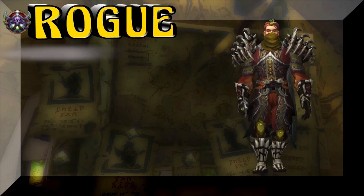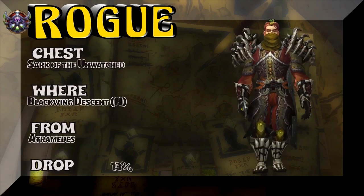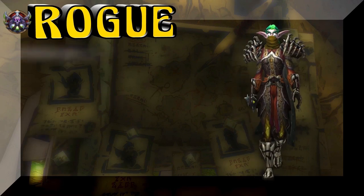Moving on, we're going to spin you all the way back in time to Blackwing Descent Heroic, which is out of Cataclysm. Sark of the Unwatched — interesting name — 13% on the drop rate.